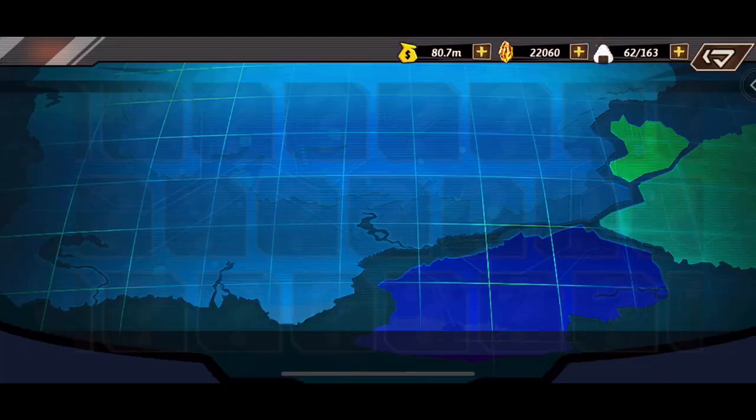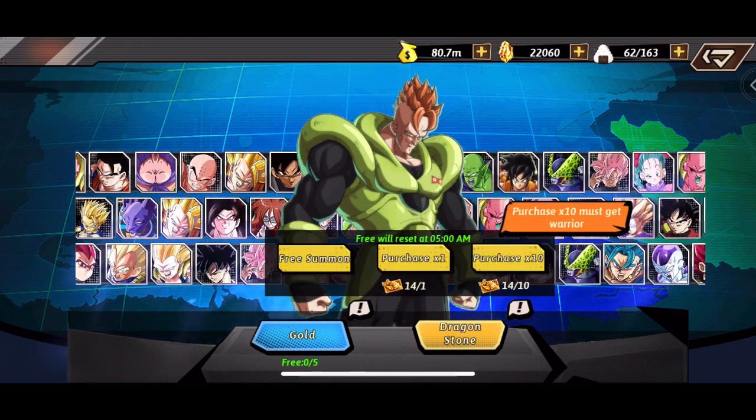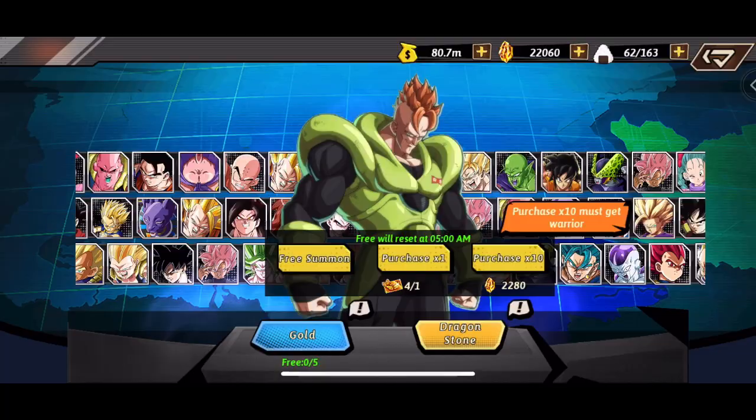Welcome back to another episode of Dragons Universe Lost Dragon Ball. We're going into the multi-summon — I have some dragon summoning tickets just sitting around. Let's see what we get. We did get Trunks right here — we already have Trunks, we got 70 shards of him.